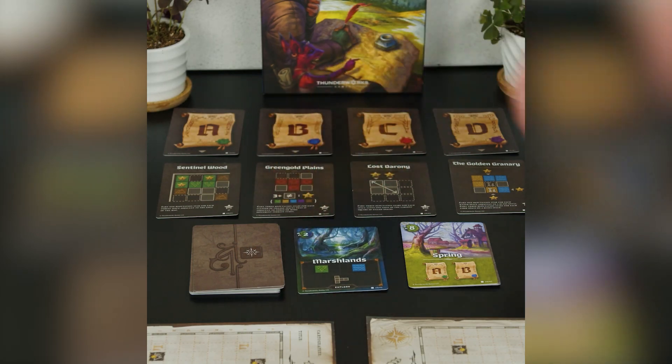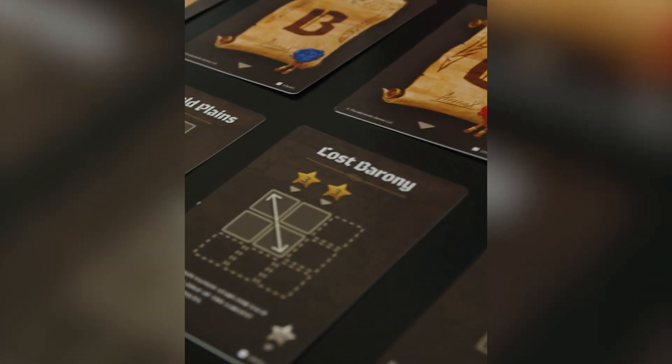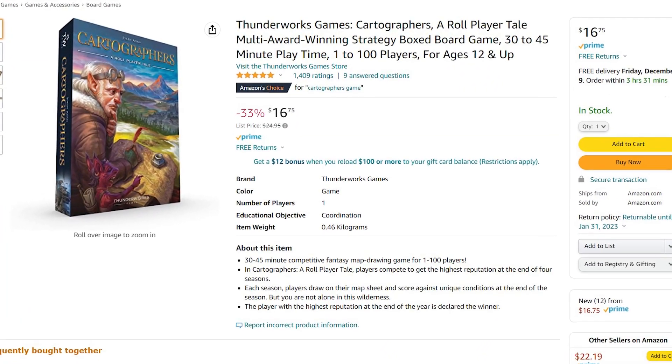Coming in at number two is Cartographers. Another one of my favorite games. It's also a spatial placement game, but this one can play an infinite number of players. This one's a little bit unique though, because as shapes come out and you draw them on your map, the scoring conditions are going to be different every single game, making it really easy to replay as many times as you'd like. Cartographers is also on sale right now on Amazon, coming in at just $16.75.